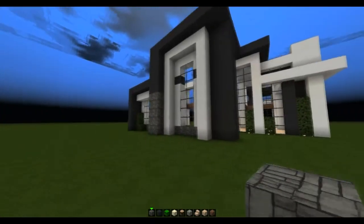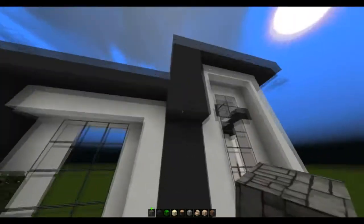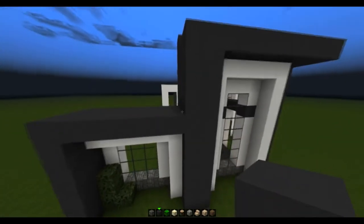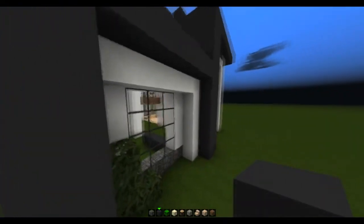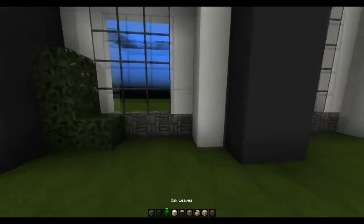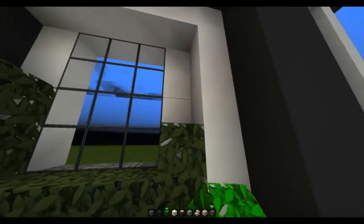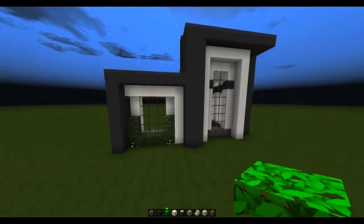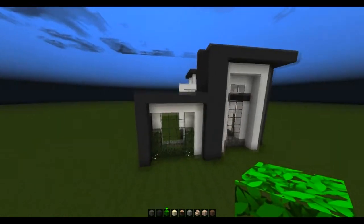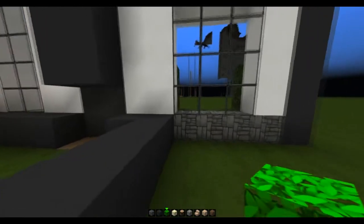That looks pretty weird. I don't want to incorporate different color support pillars — I don't want to try and make too many different colors with those because I did that in the last house I tried to build and it looked pretty weird. So I guess I'll just leave it like this. Just don't want the camera being halfway through the window.